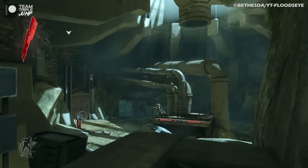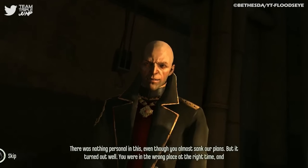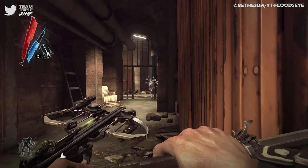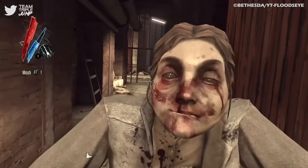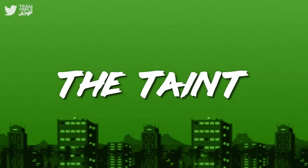The worst thing about the Rat Plague is that it was deliberately introduced into Dunwall by royal spymaster Hiram Burrows in an attempt to kill off the poor and destitute, but the plan backfired when it quickly spread to the rich and poor alike. That's one thing about viruses — they're not too concerned about money, status, or power.